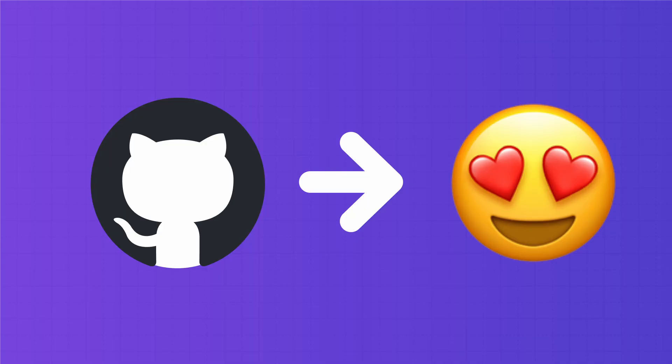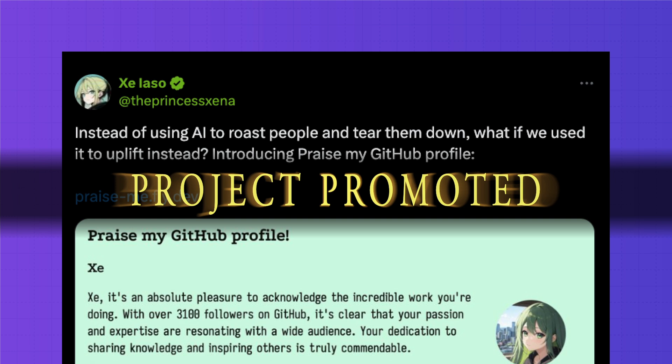Last Sunday, I got an idea for something I wanted to see on the internet. I wanted to take your GitHub username, scrape some information, and then tell you something nice. I made it in a couple hours, released it to the world, and then went to go play video games. To my surprise, it went viral.